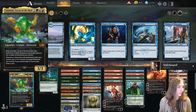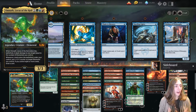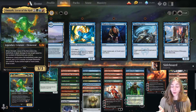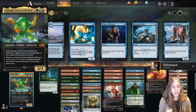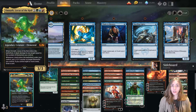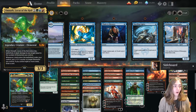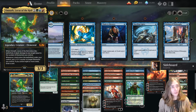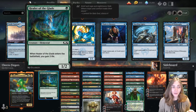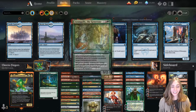Omnath is an elemental tribal commander who enters the battlefield and deals damage to things equal to the number of elementals you happen to control. There's a little extra bonus where whenever a land enters your battlefield under your control, you get to put a plus one plus one counter on target elemental — does not have to be Omnath. And then if you control eight or more lands, you draw a card. So Omnath is very strong, but needs friends.